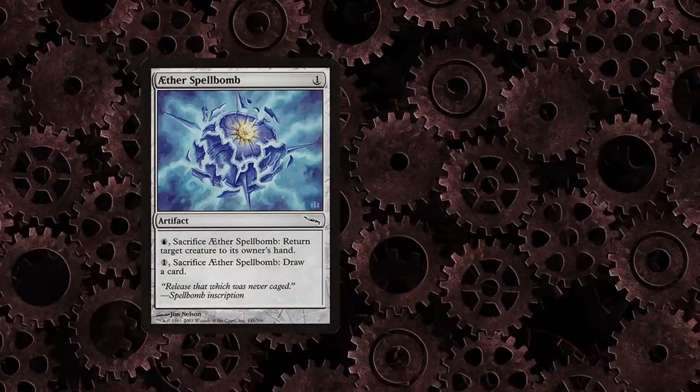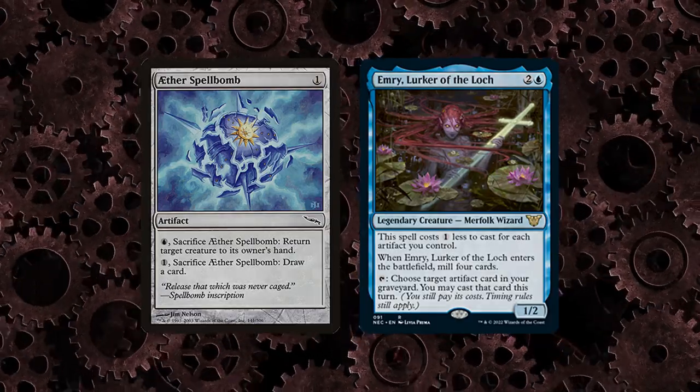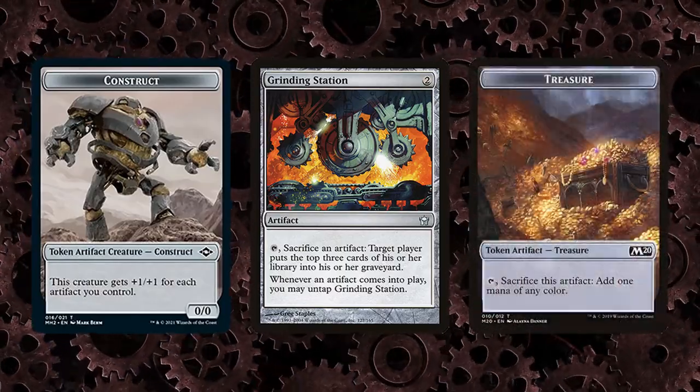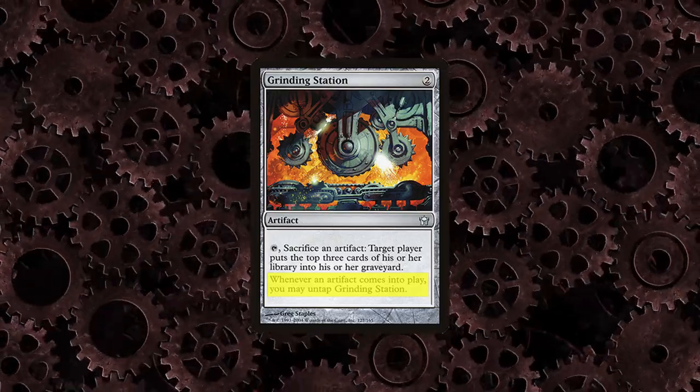Aether Spellbomb can bounce Emery to recast it for an additional four cards to fuel Breach or herself. Every artifact is potentially Breach fuel that Grinding Station can generate, including Construct tokens and treasures that Ragavan makes.